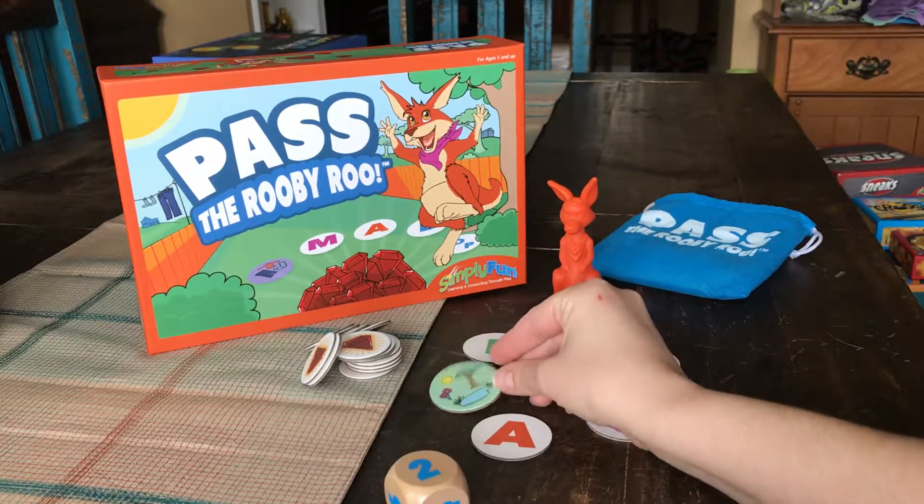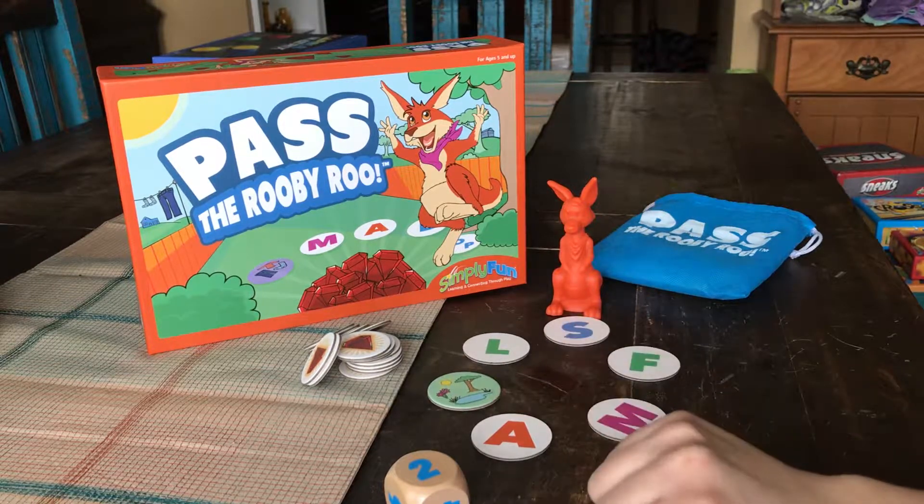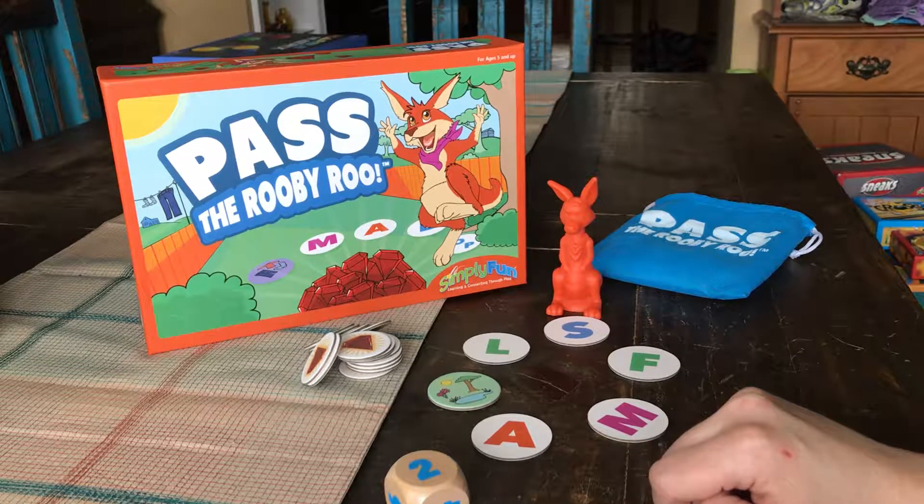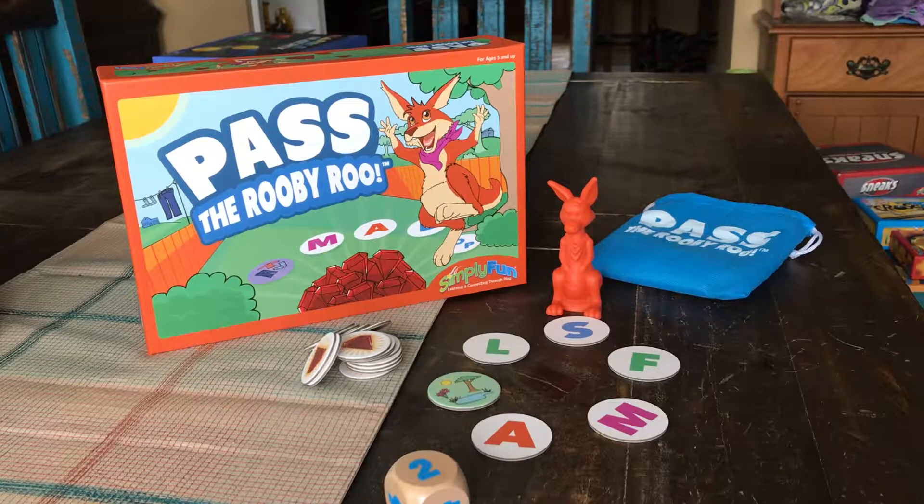Everyone plays the word association part each round, regardless of whose turn it was to place Ruby and choose the letter and roll. So everybody plays, and you need to think of something that starts with the letter S that is outdoors. Part of the game mechanics of Ruby Rue is that you must ask to have Ruby Rue in your hand to be able to give your answer. This is working great on impulse control — for kiddos in a school environment raising their hand to answer, or waiting their turn when adults are speaking. So we're working on impulse control and language development.